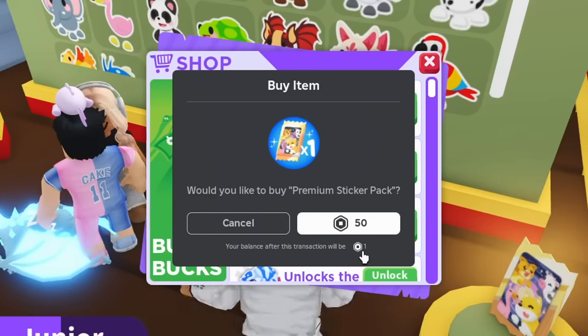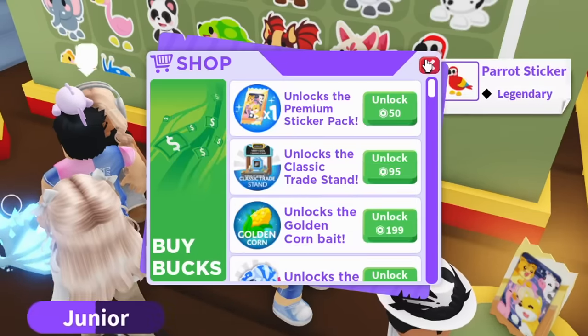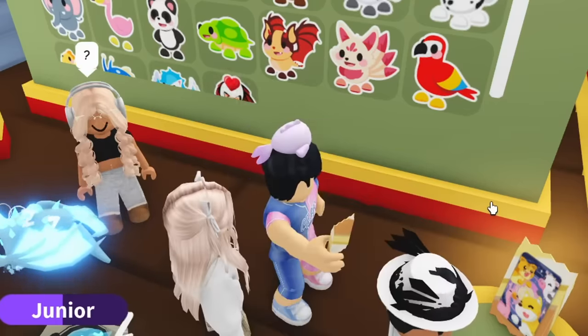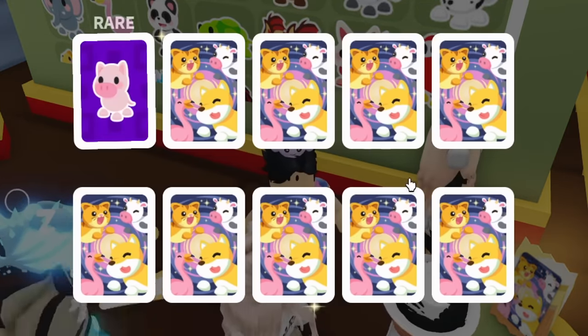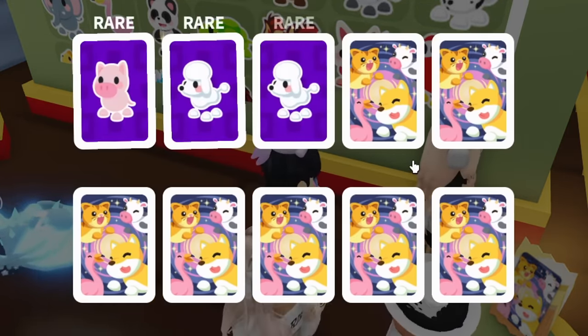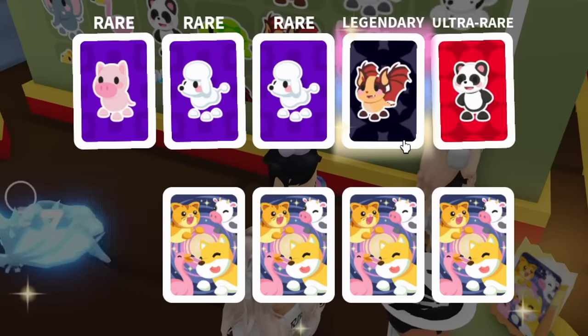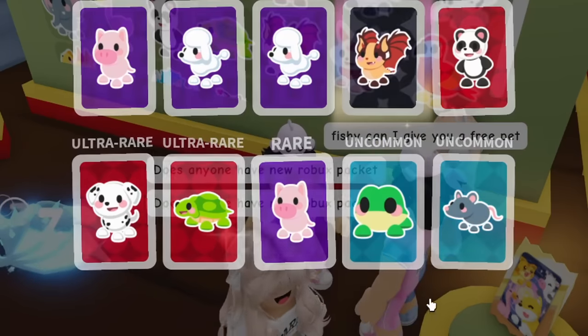That's the final one I can afford — now I only have one Robux left. We got all we could and have 12 premium sticker packs. Let's open them. On the very first premium sticker pack — we already got a legendary bat dragon!